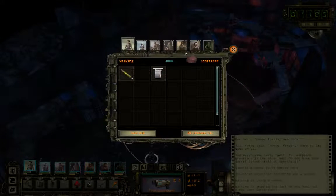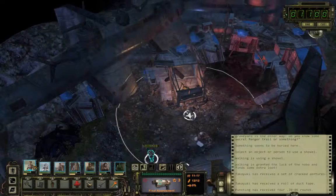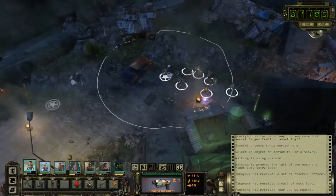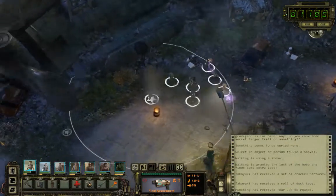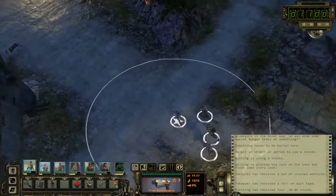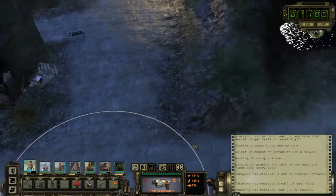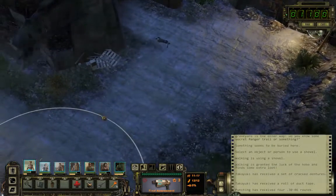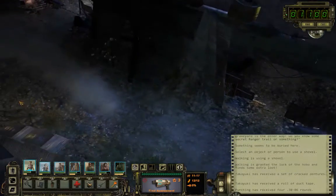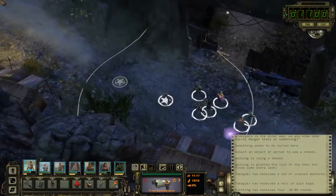Oh! Okay, bonus duct tape. This is where we broke the wall — goodie. This is this area. Okay wait, is that — is that the path that leads to the Slycer Dice Rally?